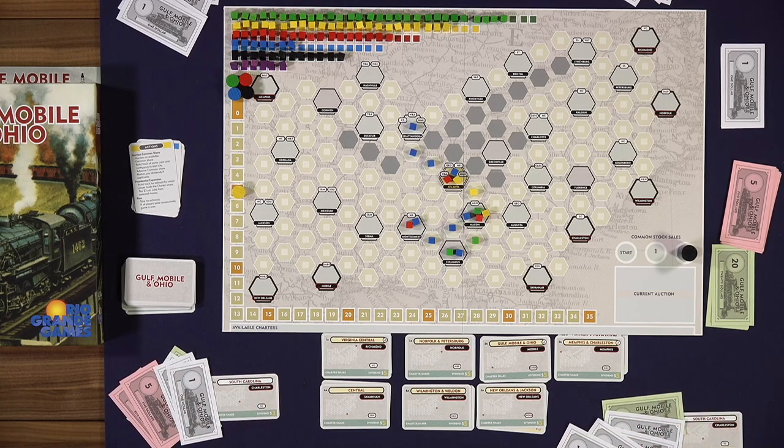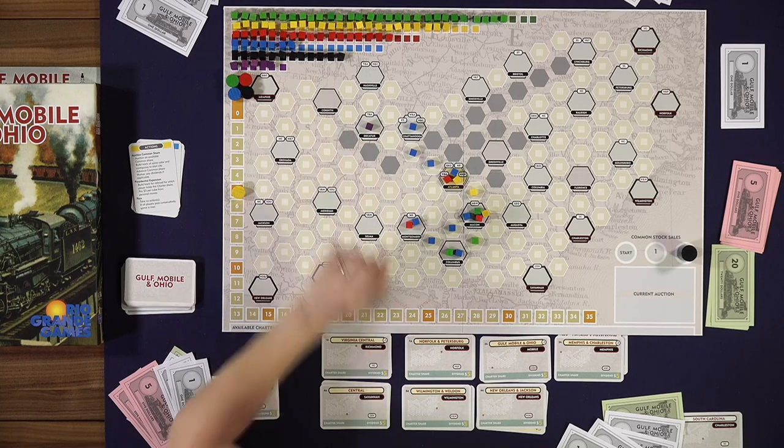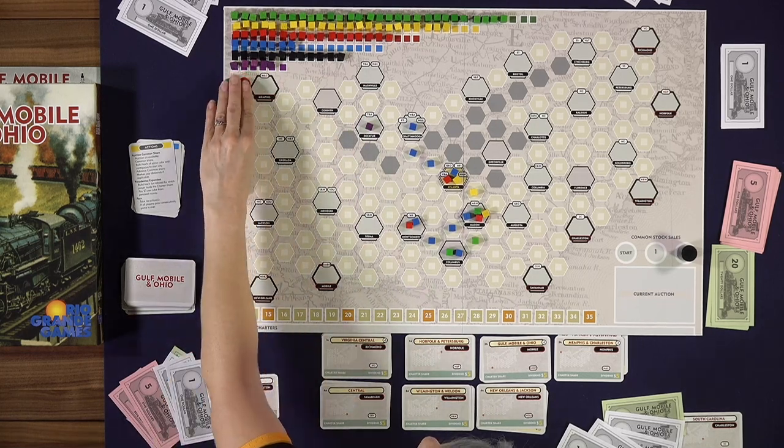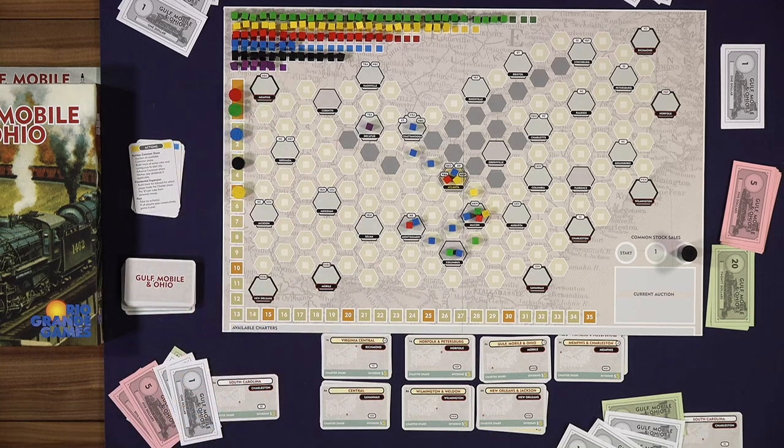The game ends when the last color — purple — when that last color of cube comes up on the board, the game ends immediately after it's been played. There are a few other actions you can do during your turn. You can expand a railroad using your own money, which is a good way to generate points. And like all Winsome games, there's a pass action — you can always pass if there's nothing to your advantage, letting somebody else take control and see what happens. A lot of times you'll have to do this if you don't have a lot of money.